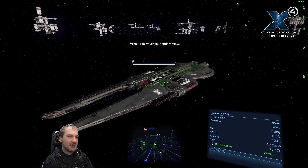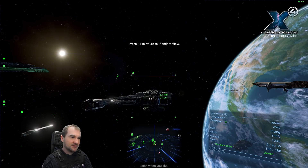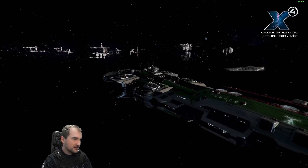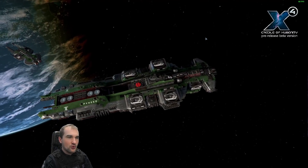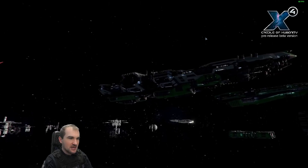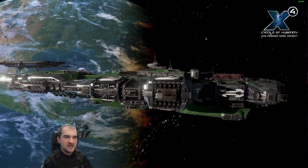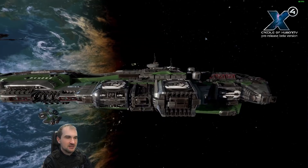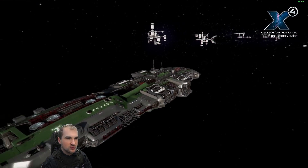Now let's have a look at the higher tier destroyer, which is waiting there — this is the SYN. The SYN is the higher tier destroyer with way more guns. You have three forward-facing main batteries, four L-class turrets at the top, and another four L-class turrets at the lower side — eight L-class turrets total and three forward-facing weapons. This thing is massive and by its looks, I mean, this looks like a battleship. This is made for battle.